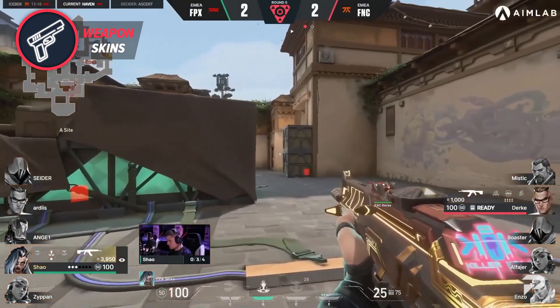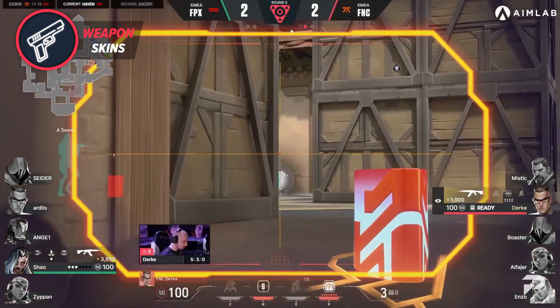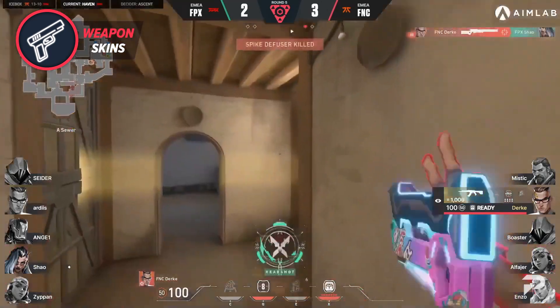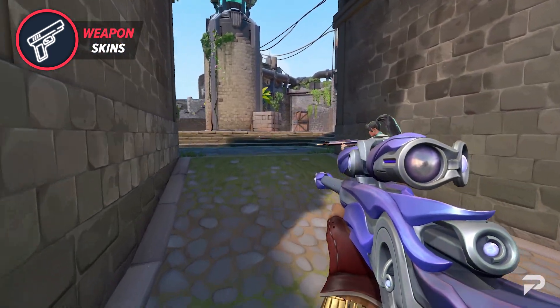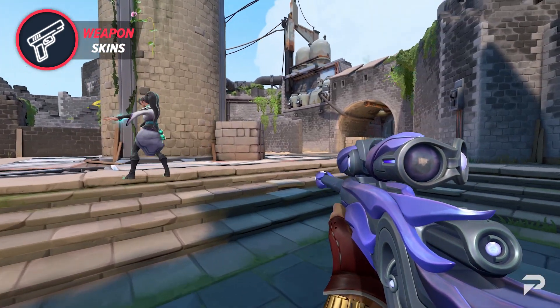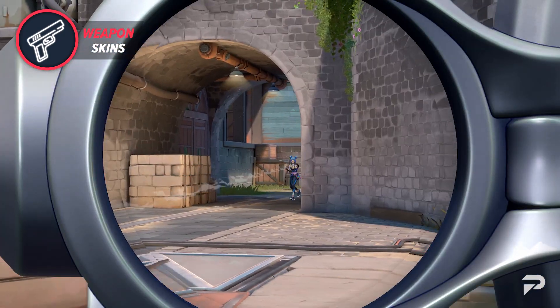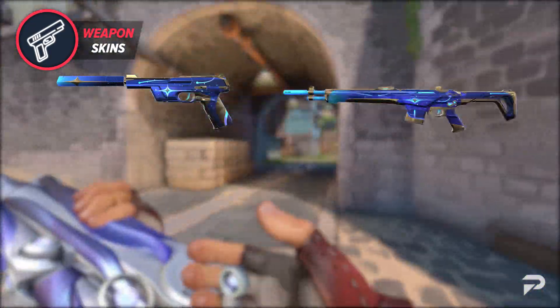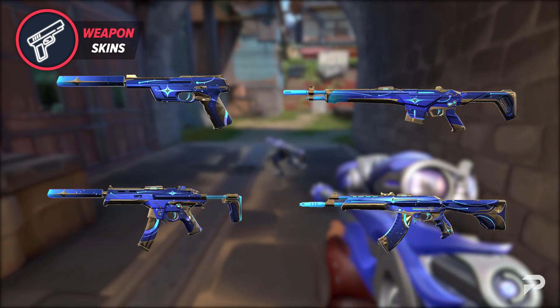Now that it's been revealed that we have three skin collections to look forward to — Starlit Odyssey, Runestone, and Iridian Thorn — let's start off with what will probably be the premier skin line of this pass, the Starlit Odyssey Collection. Starlit Odyssey is one of the best looking battle pass skin lines I've seen in quite some time. This skin collection will be the high tier skin line with different color variants. In the Starlit Collection, we can expect to see the Ghost, the Guardian, the Spectre, and the Vandal.